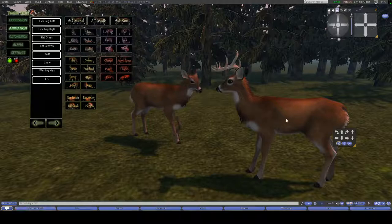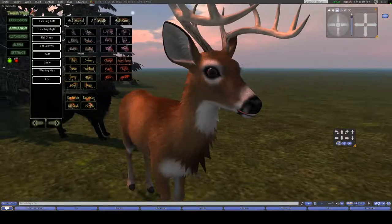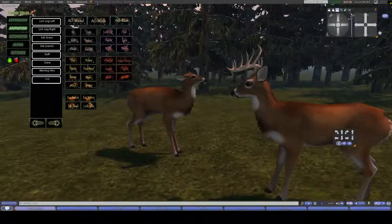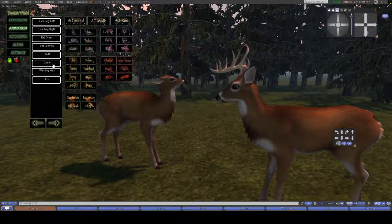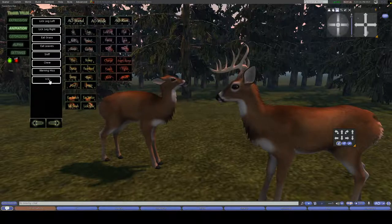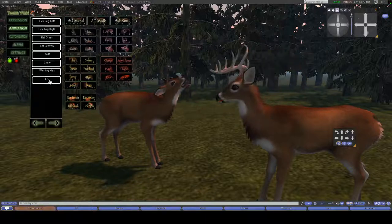There's a chewing animation where you are chewing your cud, because deer are ruminants — when they eat their food, they will regurgitate it and chew it some more. You've got a warning hiss. And because everybody knows the meme, we have screaming deer.